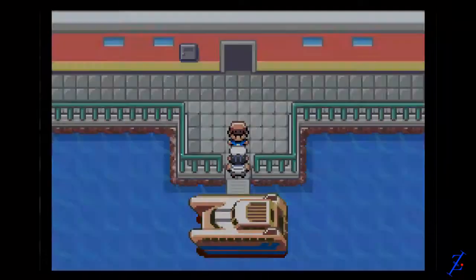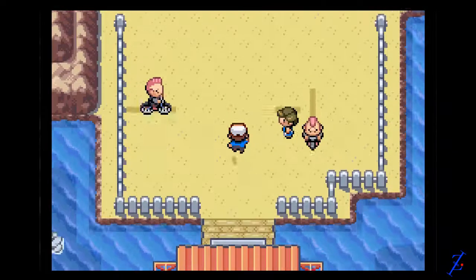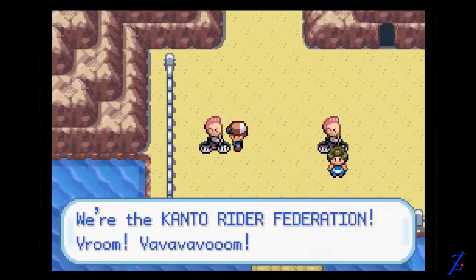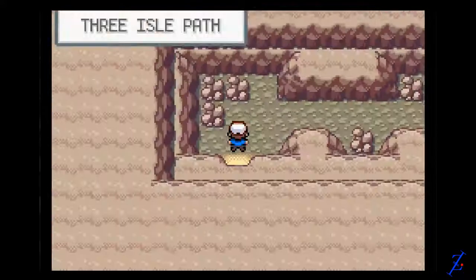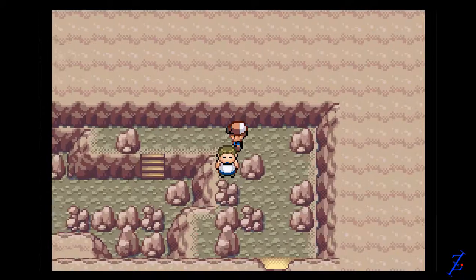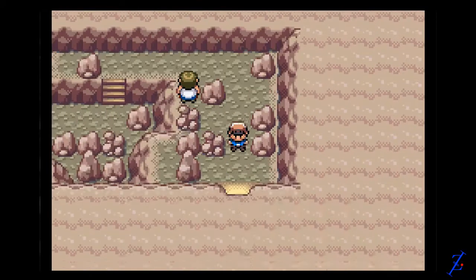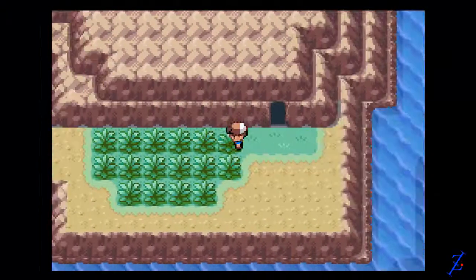Let's go to Island 3! There's a bunch of trainers here. Let's go in this cave right here with this old guy. We got a nugget! Over here there's gonna be a little patch of grass. Let's just see what kind of wild Pokemon they have here.